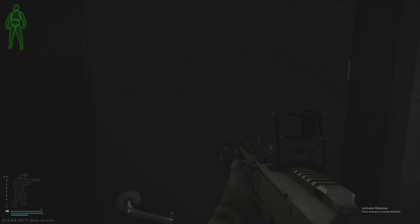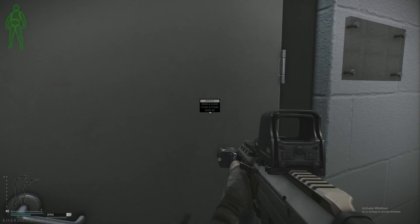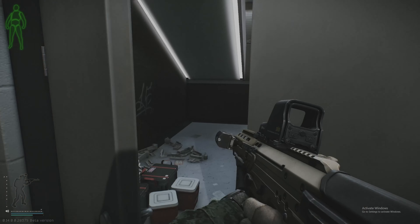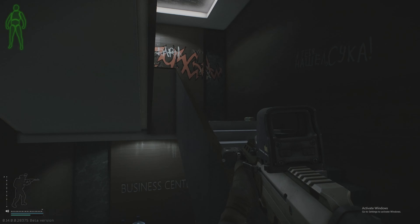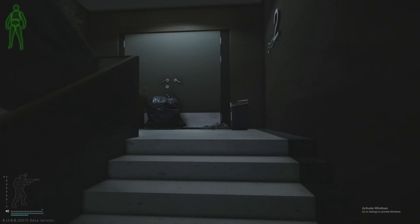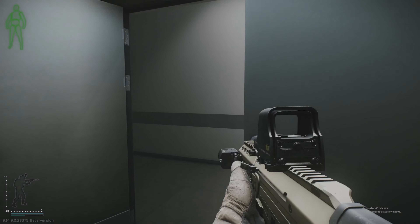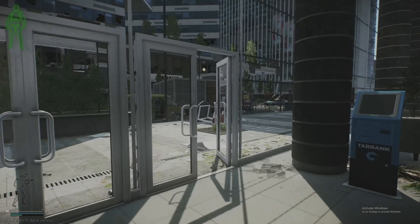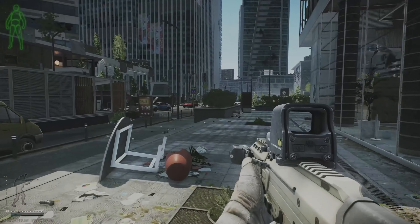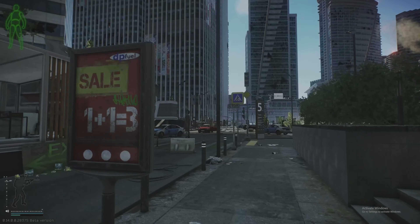You need to go ahead and go up these stairs right here through the business center — go all the way up. Go ahead and go through this hole in the wall. So this is going to be the Empire building, which also has the machine gun up top, just so you know if you've done that quest already.